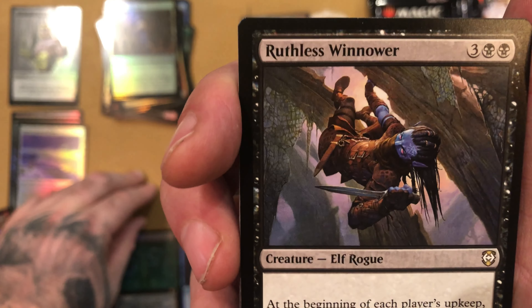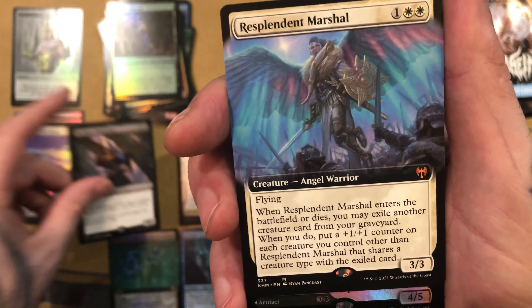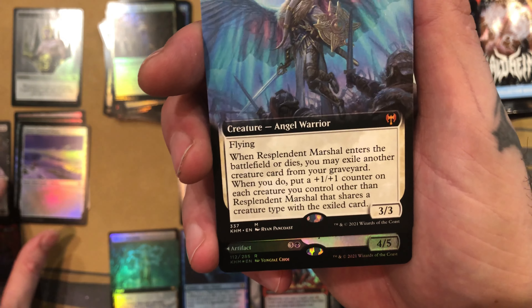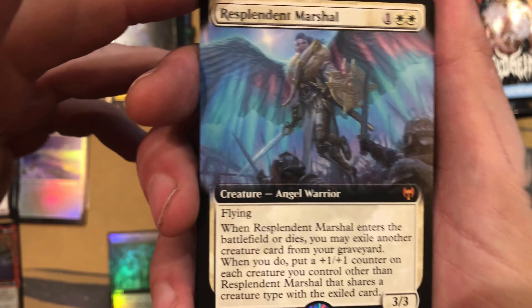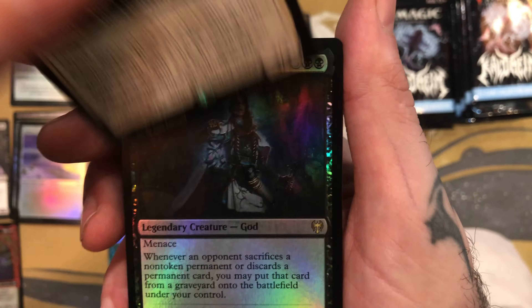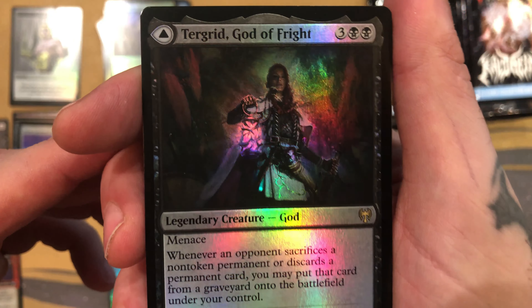Alright, next pack. Let's see what we get. Going through these commons and uncommons. Demon Bolt — that one's quite effective in draft. Braggart — not too high on that. Expensive card for a quick aggro deck. Foil Saga — that's pretty cool looking.